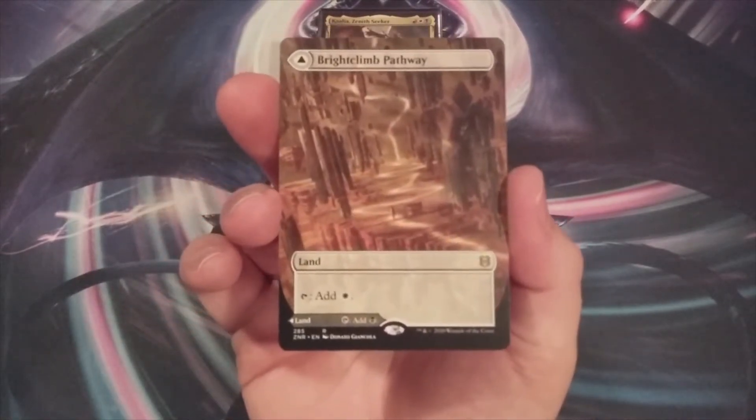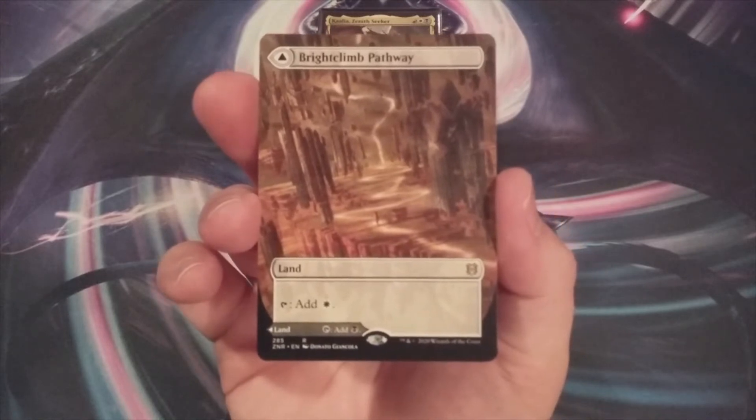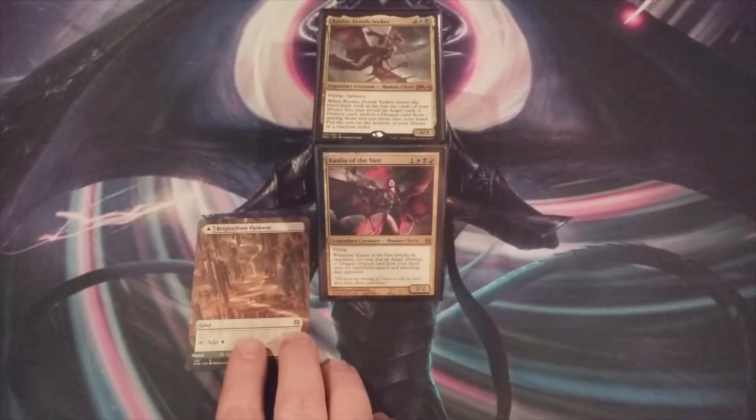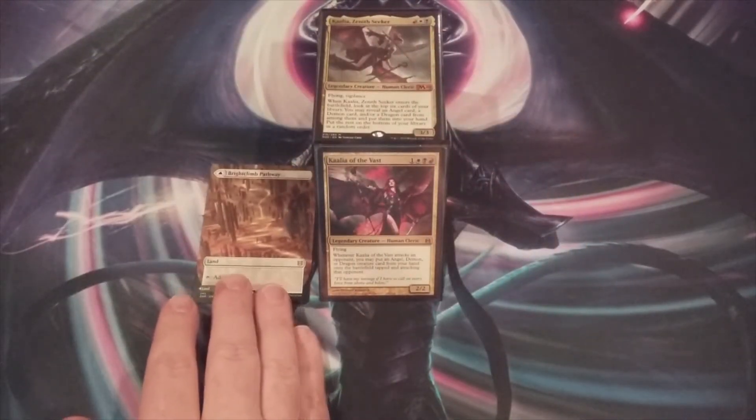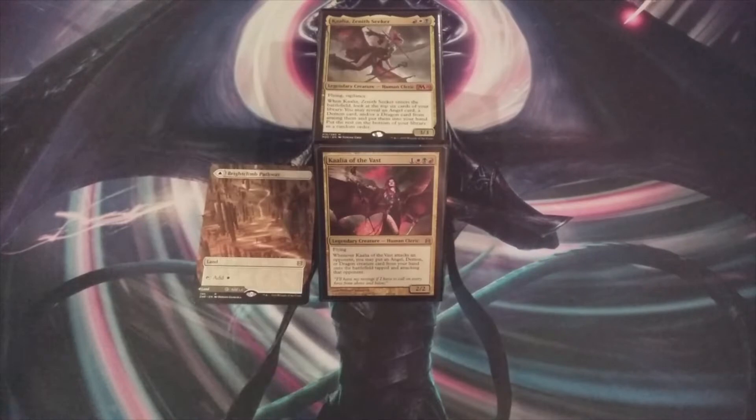It's going to be a Brightclimb Pathway. Of course we're going to see a lot of pathways go into the deck in this video today. It's white on the front and it's black on the back — we're able to choose which one we want when it comes into play. With Brightclimb Pathway going in, we're coming out with one Solitary Plains. That's it.